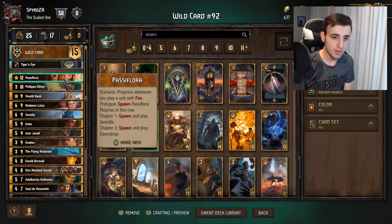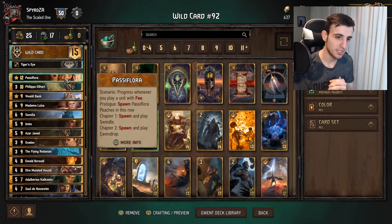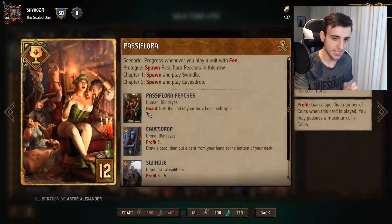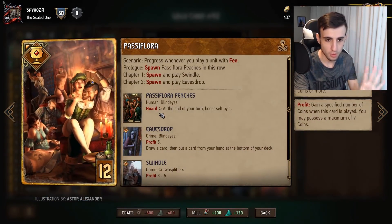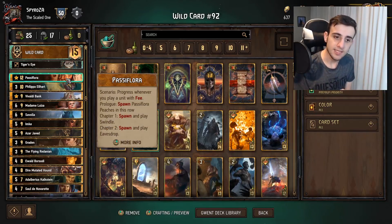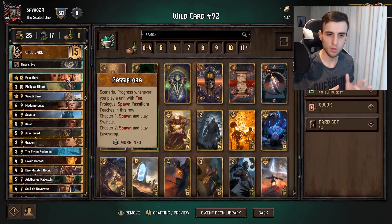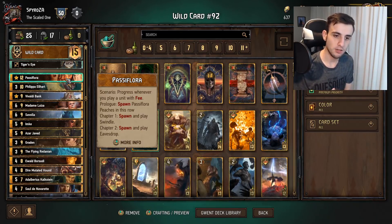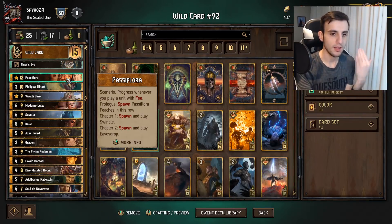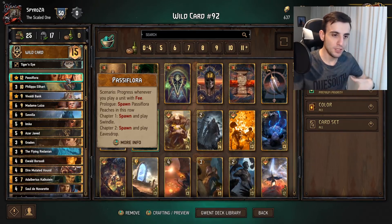Whenever you play a fee card, you're going to progress its chapters. Prologue: Spawn a Passive Flora Peach on this row — when you play it on the board you get a Peach. What Peach does is when you're at Hoard Four (four or more coins), it boosts itself by one every turn. Chapter one: Play or spawn and play a Swindle, which gives you about four coins on average. Chapter two: Spawn and play Eavesdrop — five coins plus a mulligan, since you put a card to the bottom of the deck. This card also provides ammo — coins — for your spenders.